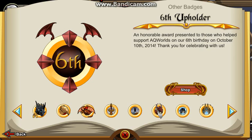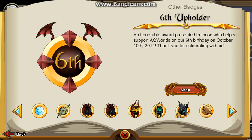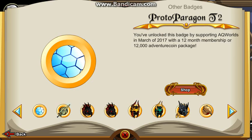I have the Tier 2. Tier 2 is both of the sets, while Tier 1 is just the Proto Paragon 3017. As you can see here, Proto Paragon Tier 2 — you've unlocked this badge by supporting AQ Worlds in March 2017 with a 12 month membership or 12,000 Adventure Coin package from the shop.